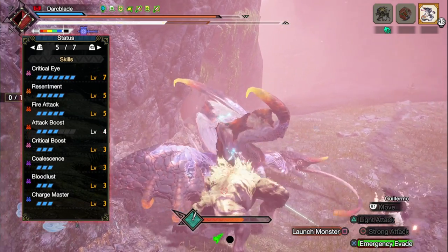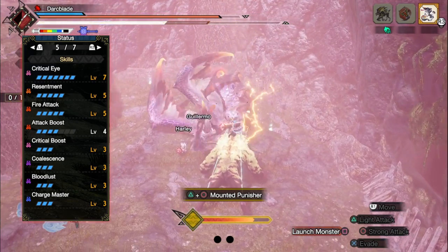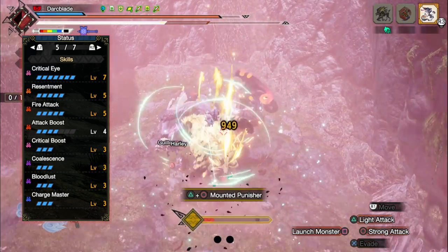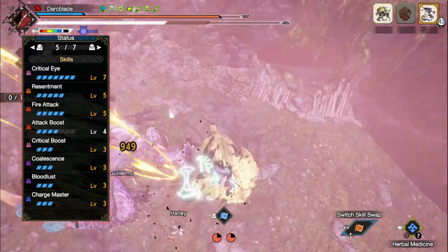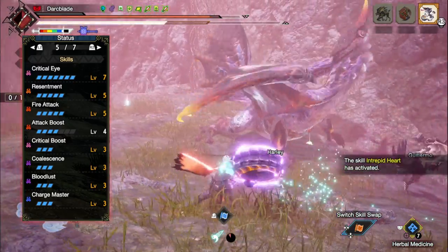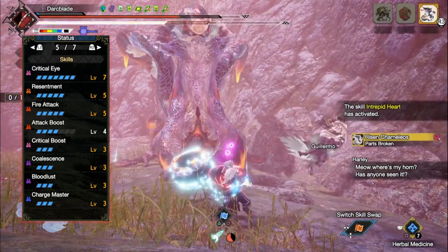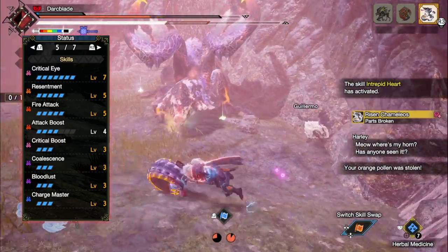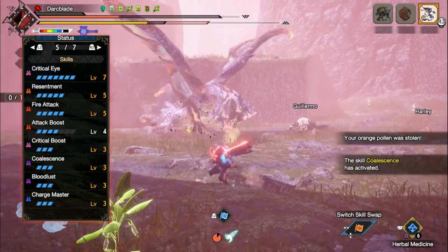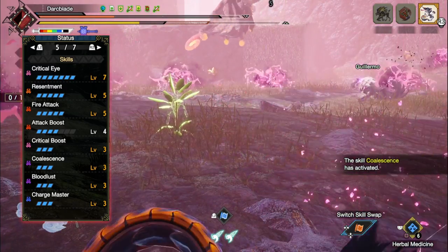So when it comes to the skills, first of all you'll have Critical Eye at level 7 or level 6, which is a skill that increases the base affinity of a build. You'll then have Resentment at level 5, which is a skill that whenever we have red health on our health bar we gain increased raw attack — and this should be all the time with this build as we are using the Berserk skill. You'll then have Fire Attack at level 5 which increases the fire rating and thus the fire damage of this build. Remember if you're using a different element, Fire Attack will be replaced accordingly — so say you're using an Ice weapon, it will have Ice Attack at level 5 instead. You'll then have Attack Boost at level 4, which increases the raw attack of a build and at level 4 or above grants a percentage bonus to raw attack as well.